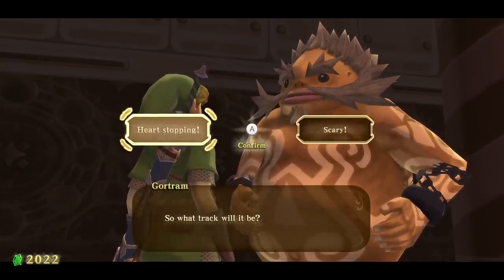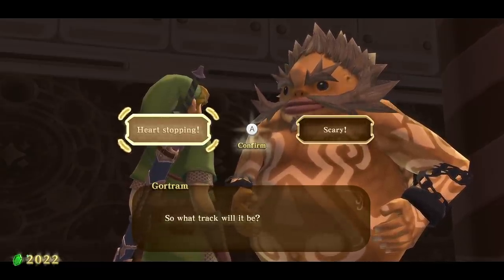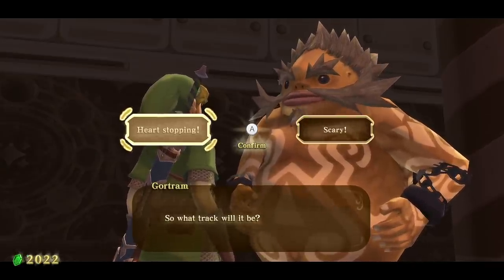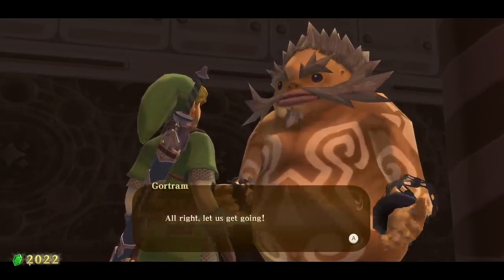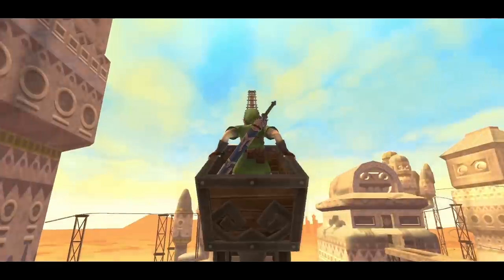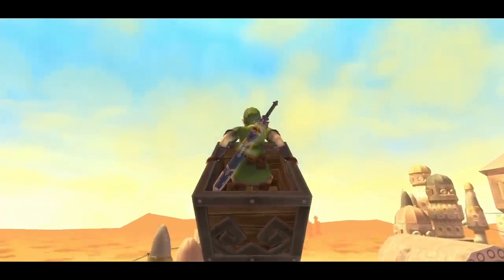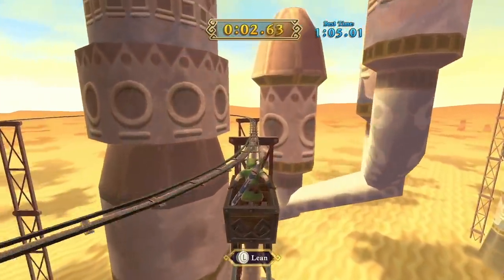There's a 'Scary' option — the first half of the course — where if you beat it under 30 seconds you get a Silver Rupee worth 100, and a near miss is 50 rupees. The 'Heart Stopping' option: if you beat it under 65 seconds you get a piece of heart; a near miss gives a Monster Horn or Evil Crystal; and subsequently after the piece of heart you'd get a Blue Bird Feather or Golden Skull. We're doing Heart Stopping. On the Wii it took me fewer than five attempts.